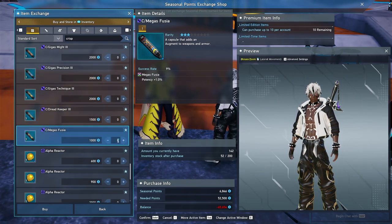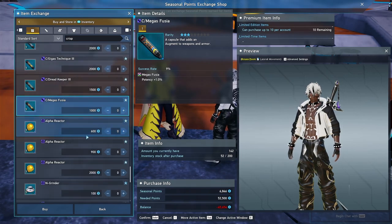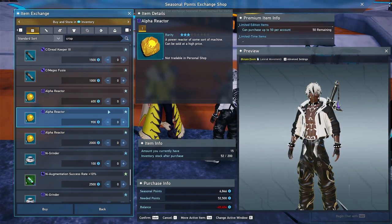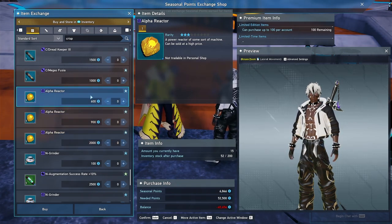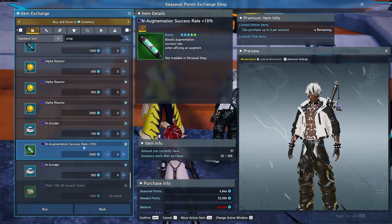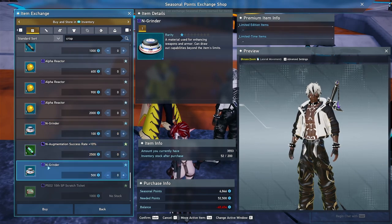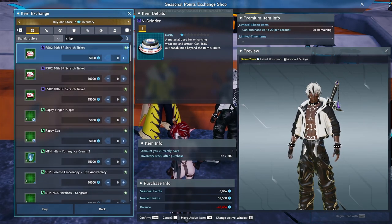Omega Fuse — it's only 10 of these, and you need a lot more to do anything, but I don't have very many and it's not expensive, so grab them. Alpha Reactors are basically a dump spot — if you have extra points, pick them up, it's essentially free money. They get exponentially more expensive at higher tiers so very few people reach those. Augmentation success rates at 10% — you have a lot of these, you probably won't need more unless you're doing extreme amounts of gambling. Grinders are also a dump spot.